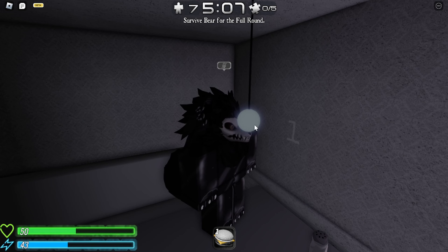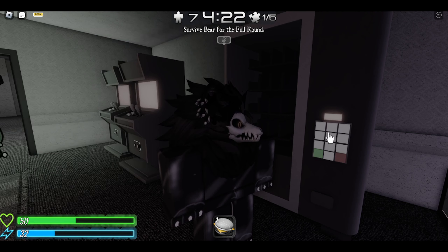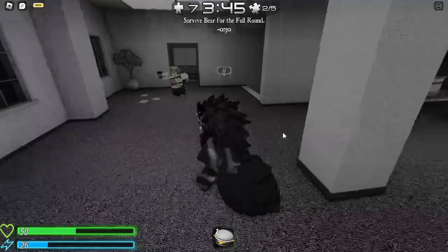After you are done wondering and realizing, tap that lightbulb and enter the room next to you. Enter the code 9163 on the vending machine and possibly crap your pants hearing a sound, as you leave the room and go outside to investigate.